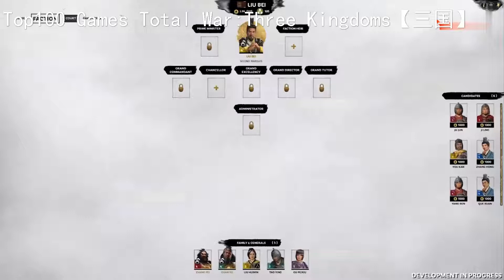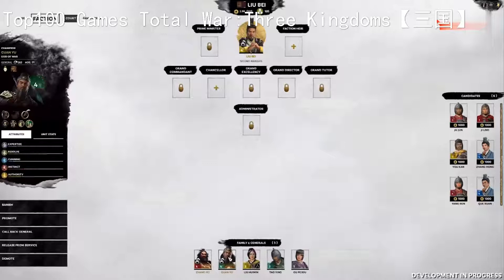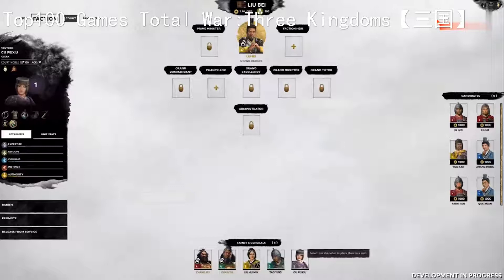On the right, we have all the characters willing to offer up their services to our court and the price it takes to hire them. These characters could be newly formed heroes awaiting their first opportunities, or ex-members of some prestigious court seeking a new master. Equally, they could be enemy spies attempting to infiltrate our halls. At the bottom, we have all the nobles that currently fly our banners, including my sworn brothers, my wife, and new nobles that join me in the confederation. Right in the middle of the screen is the hierarchy of power in our faction, with the legendary Liu Bei himself right at the top as the faction leader.